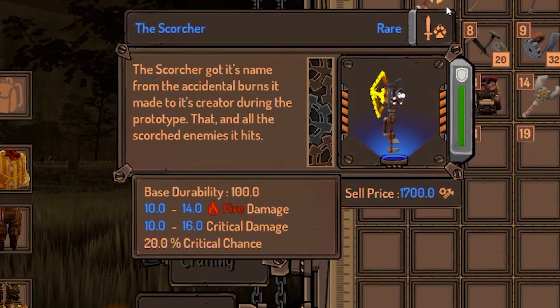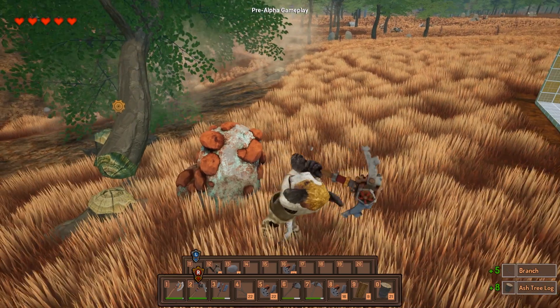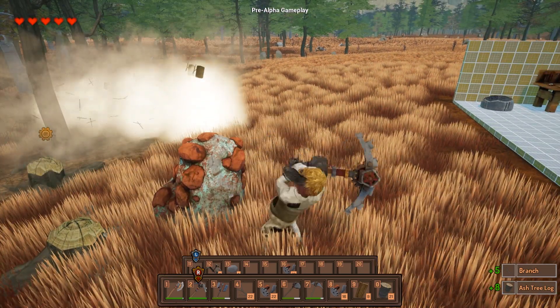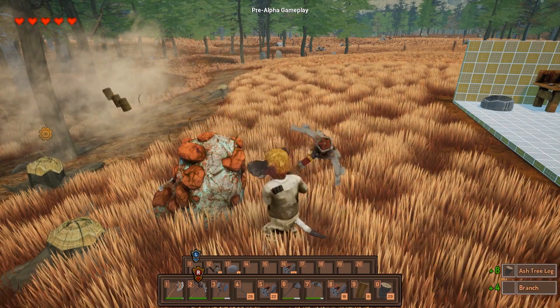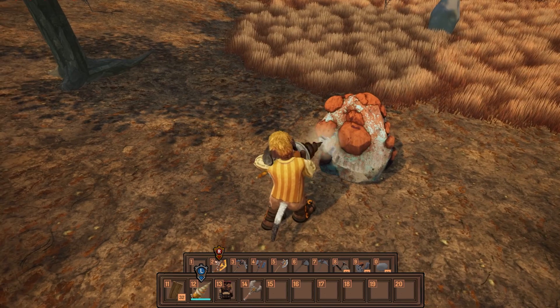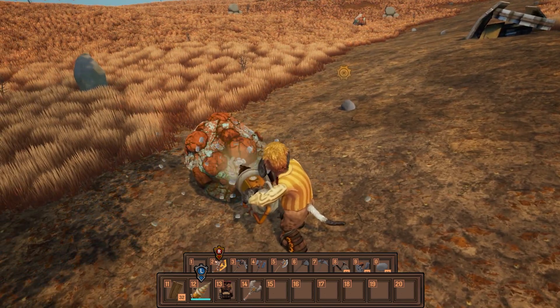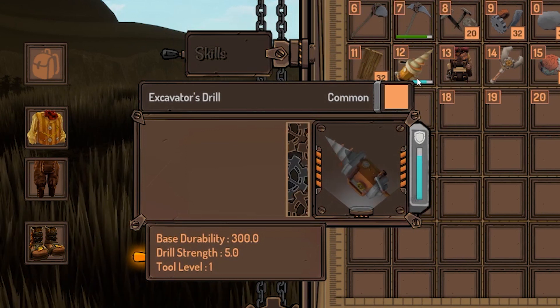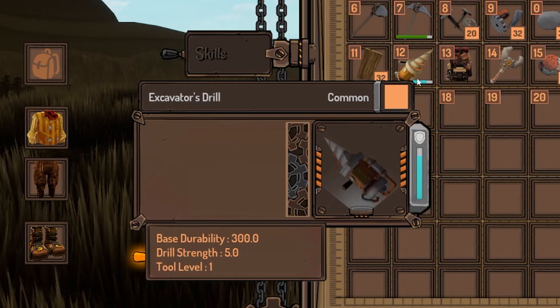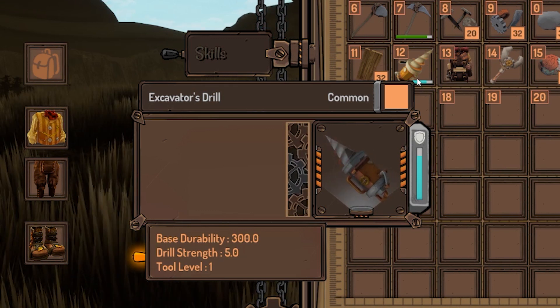You will now see a base durability value on all unique items. This value will later be scaled based on item quality. Some unique items are destructible, but some are rechargeable. Rechargeable items like this ruler here won't work when their charge is equal to zero, but they can be recharged if you put them on a recharging station — later to be implemented.